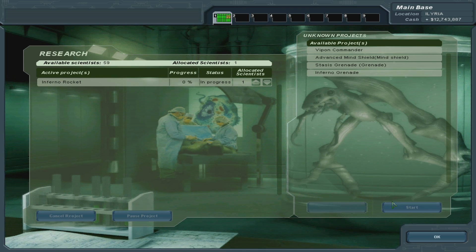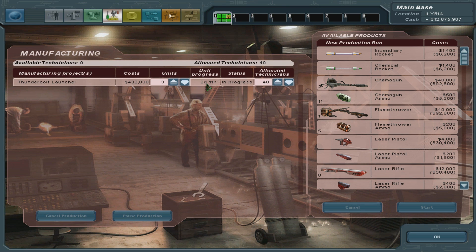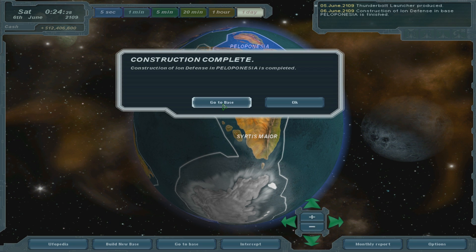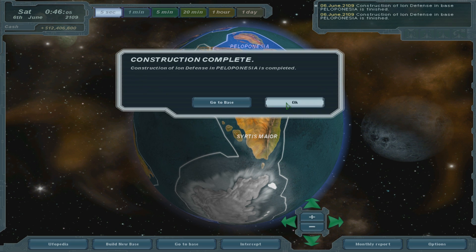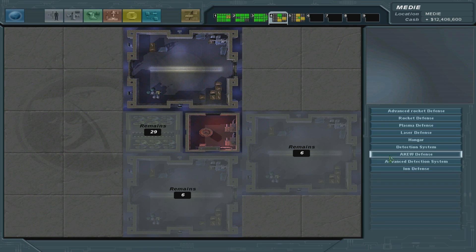Let's do the Inferno rockets, and possibly the advanced mine shield or something. We're still making more of these thunderbolt launchers - two days for that. I need those advanced workshops. Ion defense and Peloponnesia - they're gonna have ion defenses, but of course now the UFOs are gonna go for others, not Peloponnesia, which is ridiculous because I've just completed so much over here.